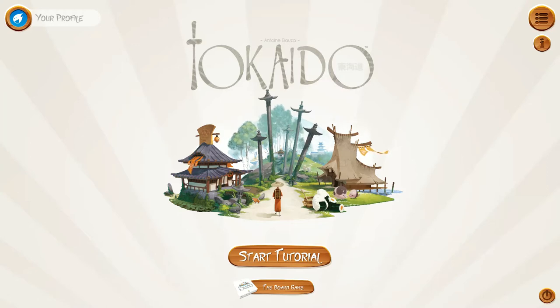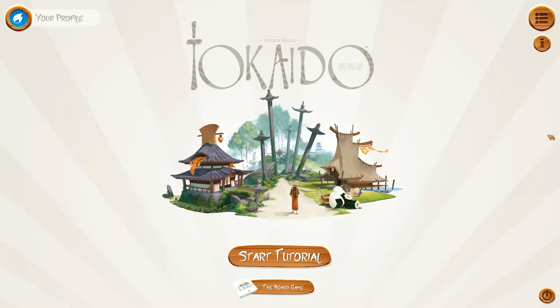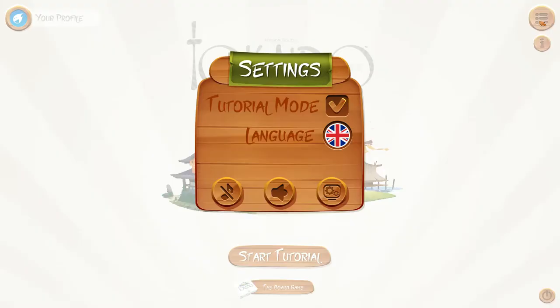Hi folks, this is Vince with Dad's Gaming Addiction, and today we're going to check out the digital adaptation of the popular board game Tokaido. I haven't had a chance to play this particular version yet, though I do own and have played the tabletop game. It's an excellent set-collecting game. Basically, players assume the role of travelers who walk a path, stopping at different spaces and collecting different things. It's set collection, so the more you collect of something, the better, and at the end of the game, whoever has the most points wins. It's $10 on Steam — I'll put a link in the description.